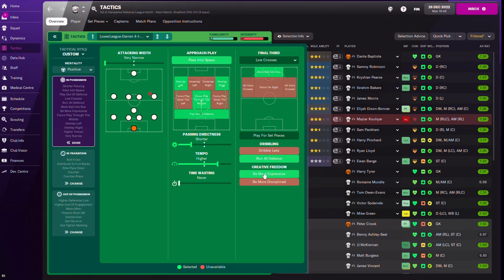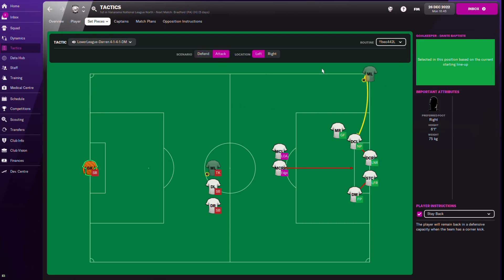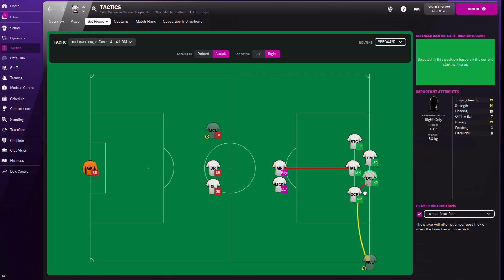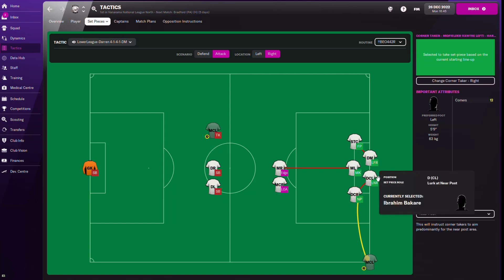Creative freedom is set to expressive and the team is asked to run at defence. For set pieces, you can see how the defensive set piece is set up on the left and right hand side. The attacking corner is set to the Bear Wolf tactic. You need your players in the right positions - there's a 6-foot-2 centre half attacking the near post and another centre half lurking around the near post as well. Since he's already tall enough I can have him in this row.